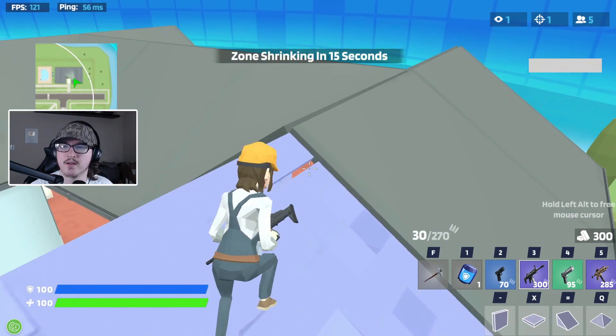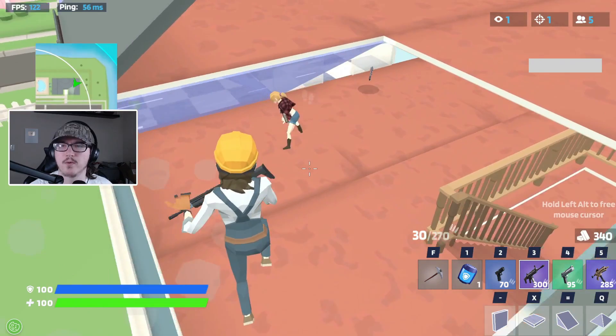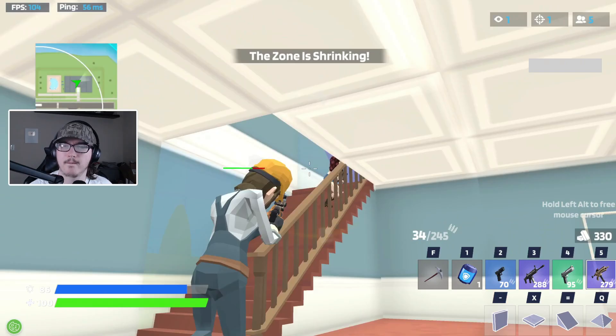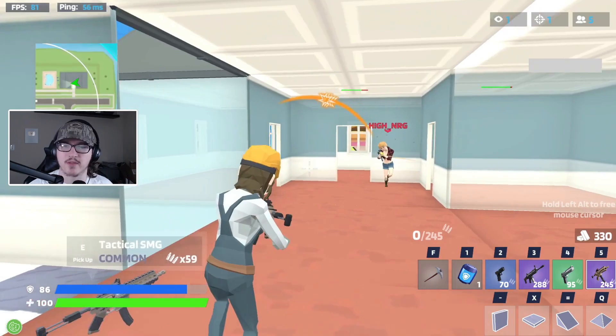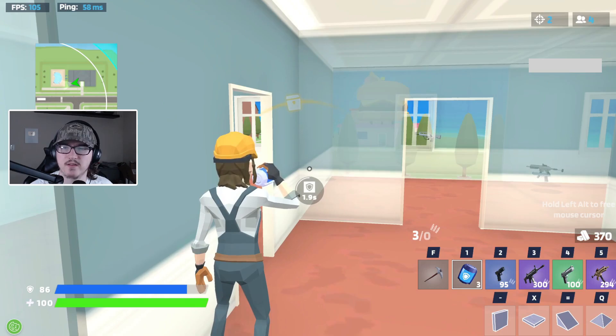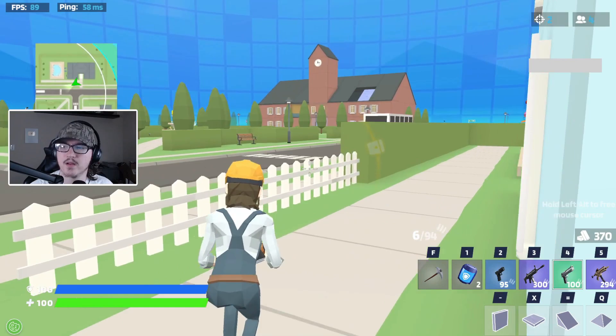Wasn't prepared for that next encounter — maybe I'll go with the SMG and just try to spam. It only does nine damage a shot, you really have to headshot with everything if you want to be effective. You're dead, there's no way you're not dead — I'm sorry high NRG, had to be done. I have three big shields; I'll take one since I have 86 shield instead of 100.